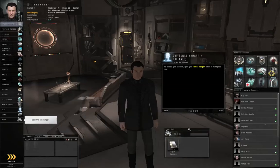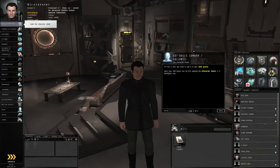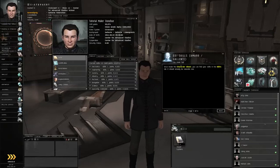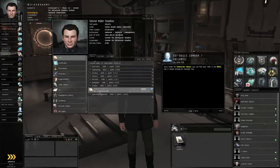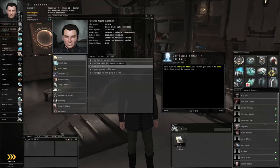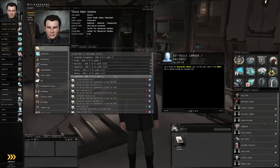I like to drag the item hangar window over and make it a little bigger. Access your skill queue to begin training — left-click on the Character Sheet button. Once inside the Character Sheet, you can find your skills in the Skills tab. Something you may want to do is go to the Settings tab and click Show All Skills, then back to the Skills tab — you can then look at a complete list of all skills that exist in the game.